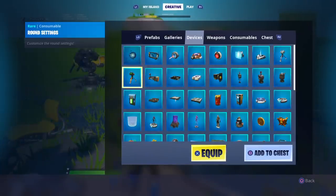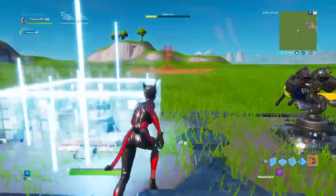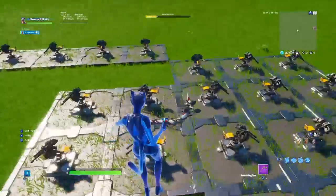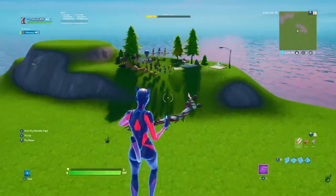So firstly, what you want to do is go to creative, go to devices, and get loads of turrets. I want to spam them all over the floor — as you can see, like so. Spam loads of turrets on the floor, and then once you've done that...